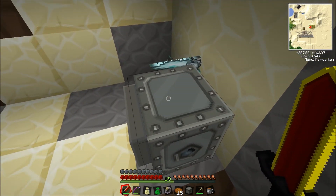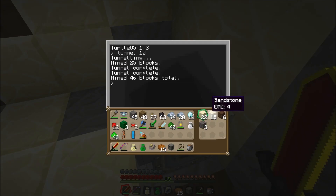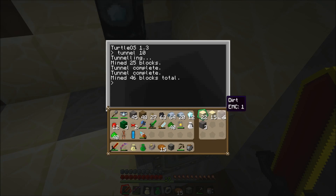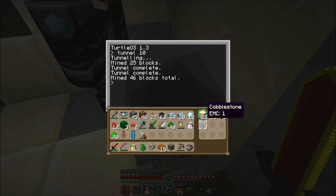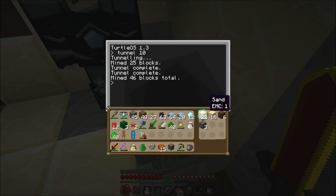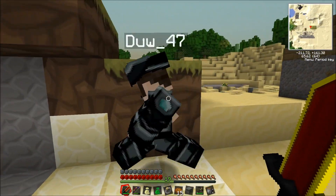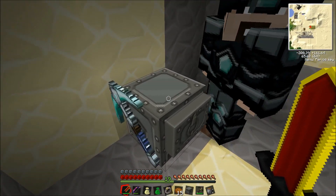Oh, he's done! So, ten blocks in and it's two by three - that's the tunnel. You can actually make him go quite a lot. The program will actually stop once he gets out of the area and the chunk unloads - it will actually screw the program up. So just keep track of where he's actually going.